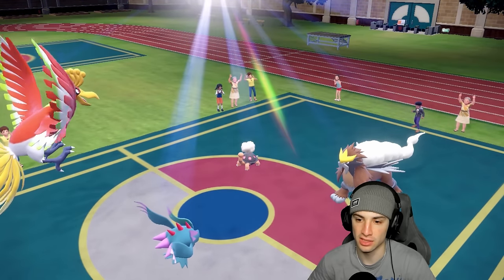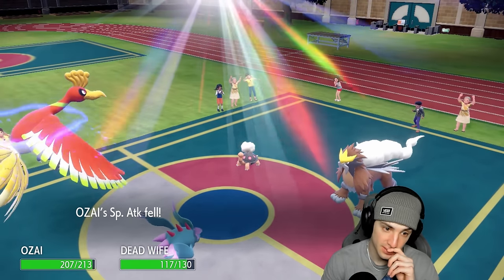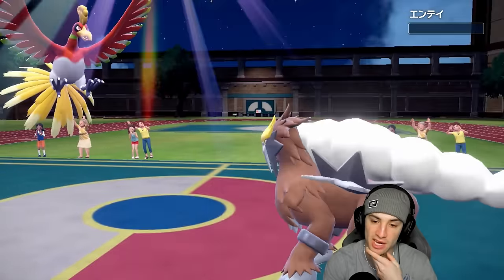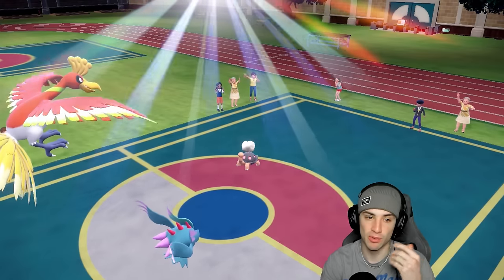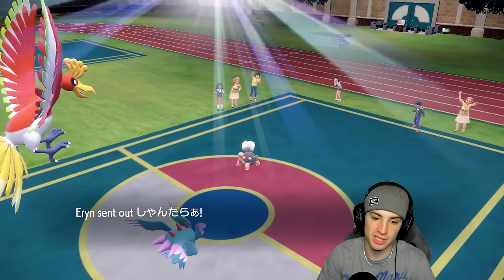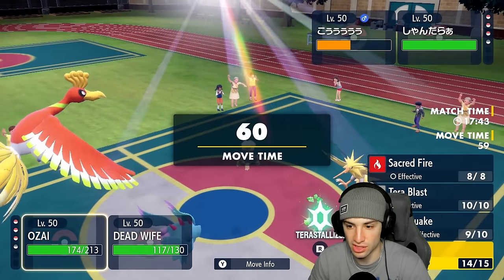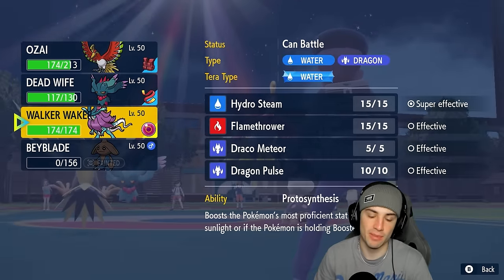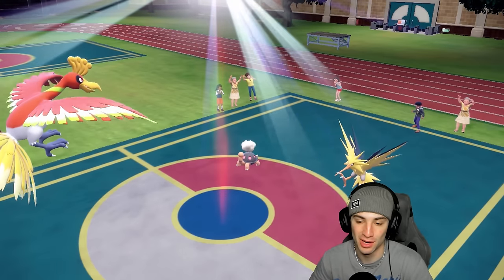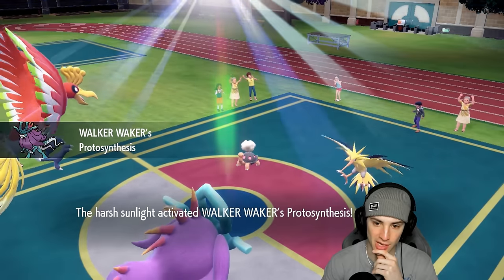We might want to swap Flutter Mane out — Brave Bird is gonna fly and finish things off. I really wish Flutter Mane had Protect. Zapdos comes back onto the field. I'm gonna Sacred Fire it and swap into Walking Wake, because Walking Wake is Water and Dragon, resisting Fire very well. I'll look to survive Tinkaton's shot and KO it next turn with Walking Wake. The Thunderbolt is gonna fly through, and Ho-Oh soaks it pretty well with that Assault Vest.